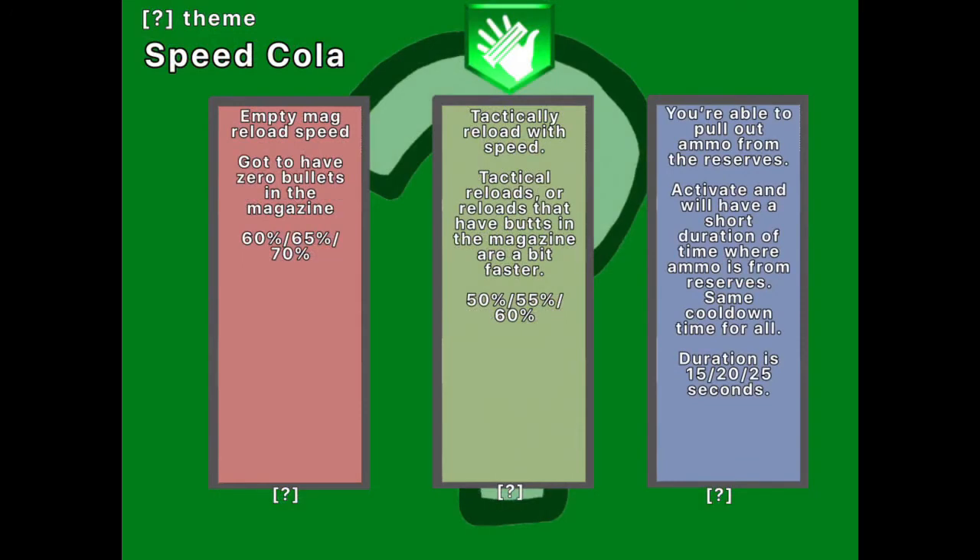Next one is Speed Cola. I couldn't really think of a theme for this, but I figured out the mechanics. For red, it'd be Empty Mag — reload speed is faster, going from 60%, 65%, to 70% faster, even though Speed Cola already cuts it in half. Then the next one is Attack Reload — you have some bullets inside the mag, going from 50% to 55% to 60%. It'll be 10% slower than the empty one, because you can attack reload anytime. So I might even buff empty mag or make tactical reload slower.